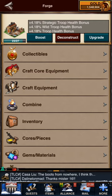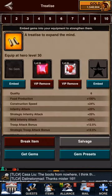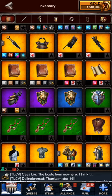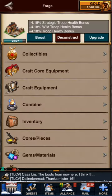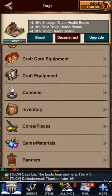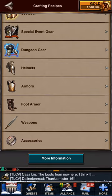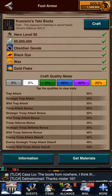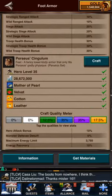Another way to get power essence is by breaking down other equipment. If I go to my inventory, pick something I no longer want — if you click the red Break Item button, it returns a material to you and also some power essence. I'm actually going to craft something to demonstrate this. If you have a lot of materials on hand, you can craft basic legendary equipment, break it down, and get power essence that way.